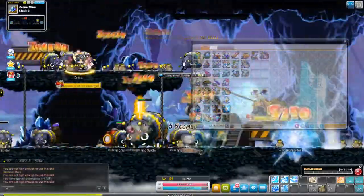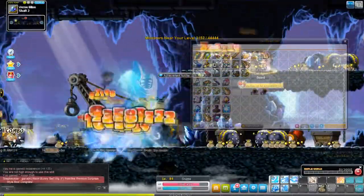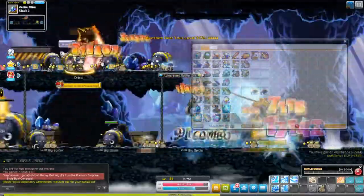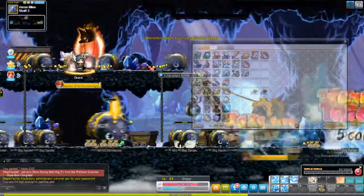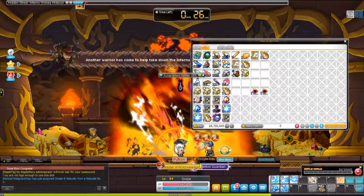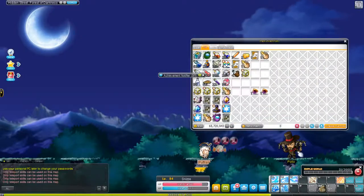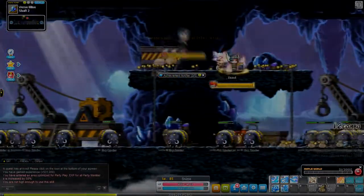It definitely increases meso and item drop rate, which is quite helpful, so I went and got it. It does have a low drop rate, so I brought my character to the map, cleared the top row, and went back and forth clearing the bottom row. Once you get one of these cards, pop it immediately — much like the Junior Boogie from the first episode — because it increases the chances of getting your next two cards to complete the vitality set. Happy hunting.